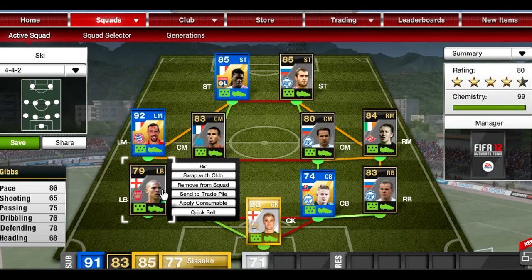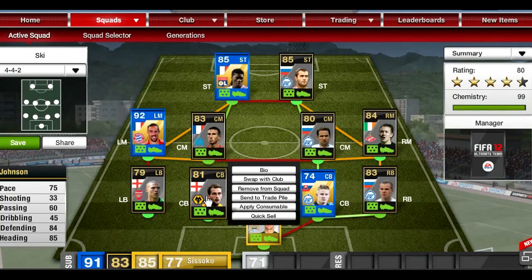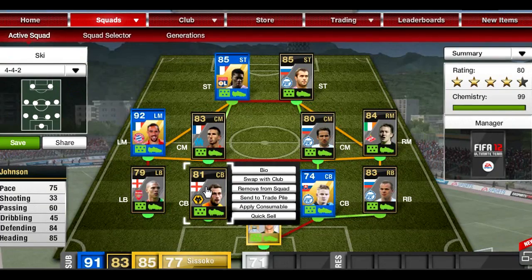He's pretty good at swinging in crosses. At left center back we have the inform Roger Johnson — this guy is surprisingly cheap at 18k, which is pretty cheap for an inform center back. 75 pace, defending a four, and heading 85 are both nice and solid — he's a good defender.